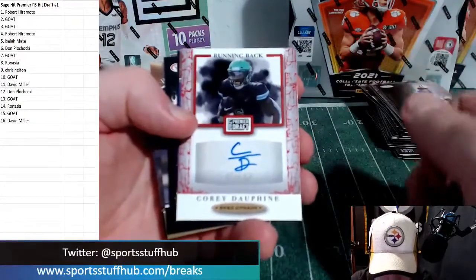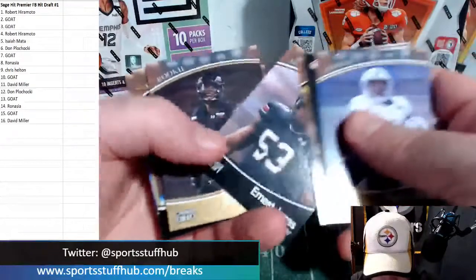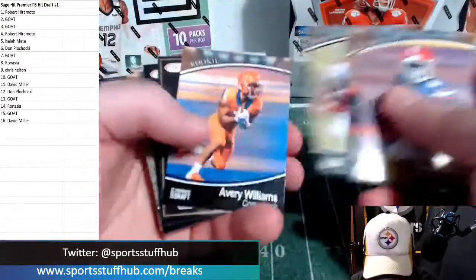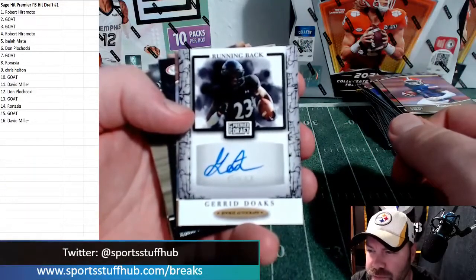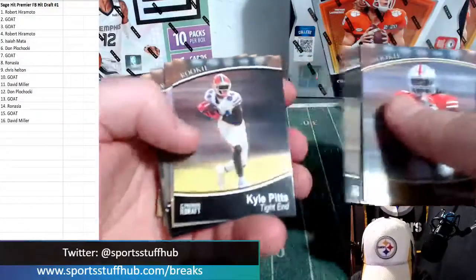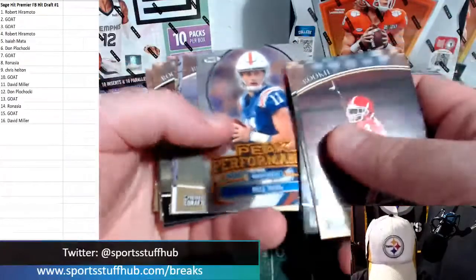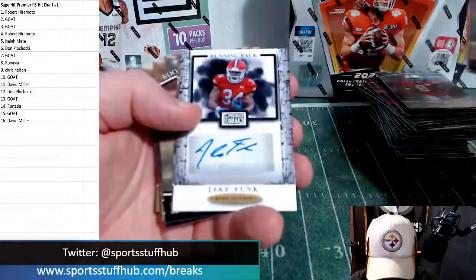Simi Fahoku, wide receiver. Corey Dauphine, running back. Paulson Adebo, cornerback — let's get a big auto out of this. Jared Doakes, running back. Most everything's late rounders and UDFAs. Nick Eubanks, tight end. I thought for a second there we had a Peak Performance Kyle Traskotto — I was like, yes!